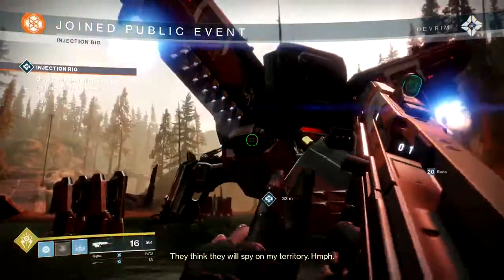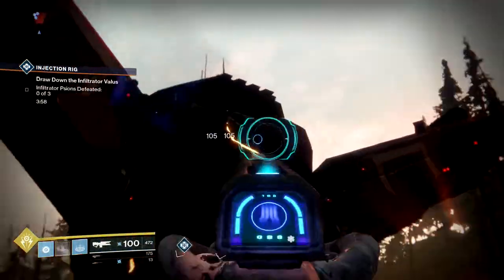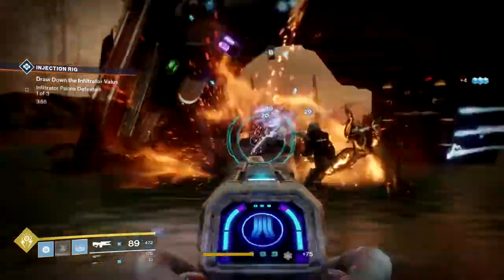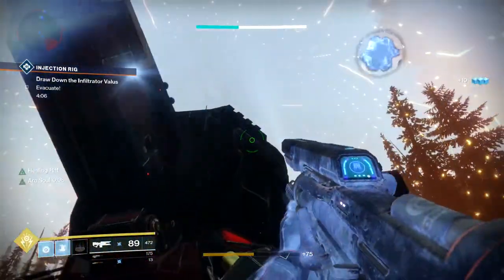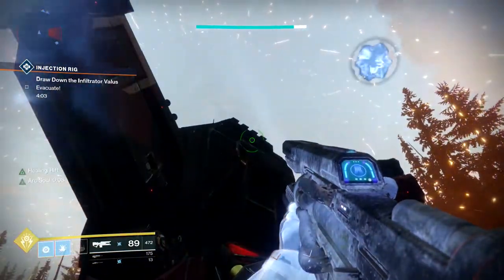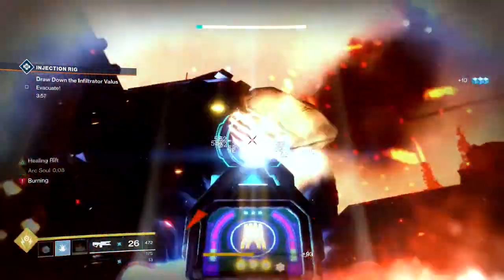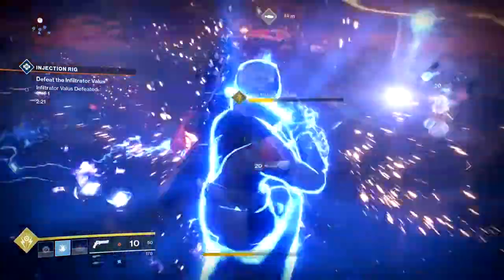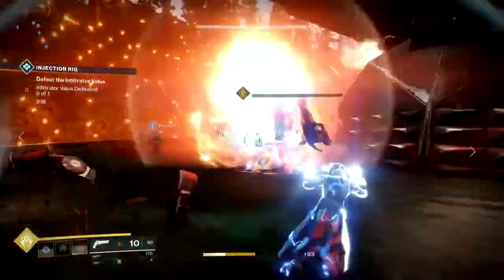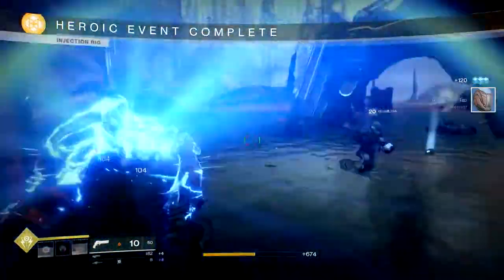Up next is the Cabal Injection Rig. In order to activate its heroic public event, you will need to destroy three vents inside of it. Each vent will only open up after the first vent is destroyed. What you will need to do is kill the elite enemy that spawns with the injection rig. A shield will form around it. You will need to stay inside the shield, but be warned as you will take constant damage while inside. Pop all three vents and the heroic public event will start. A giant enemy will fall down and you will have to kill him. Once killed, you will gain your loot, and you'll get to watch this cool cutscene of the injection rig blowing up.